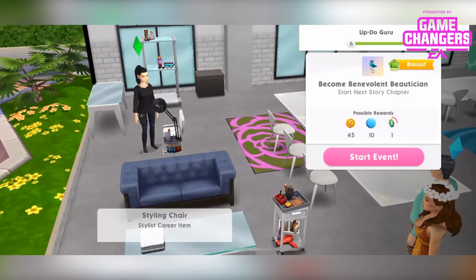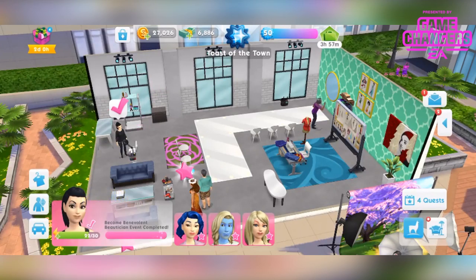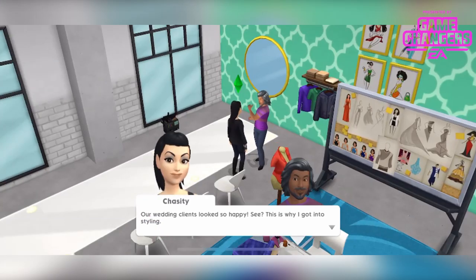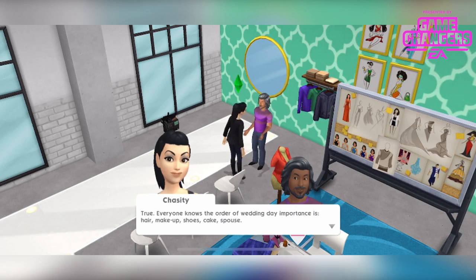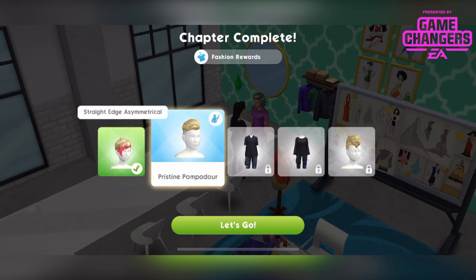Next chapter: Become Benevolent Beautician. Our wedding clients looked so happy. This is why I got into styling — I think we really helped make their special day even more special. Everyone knows the order of wedding day importance is hair, makeup, shoes, cake, spouse. Updo Guru chapter complete, and we've unlocked the pristine pompadour. We've already got the straight edge asymmetrical — I need to show you these. That looks like a female one and this is a male one, so we'll put the female one on her. And we got the dryer chair.